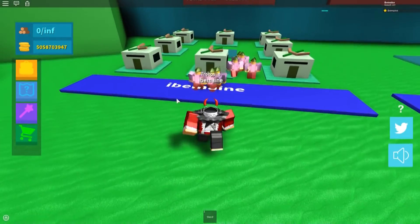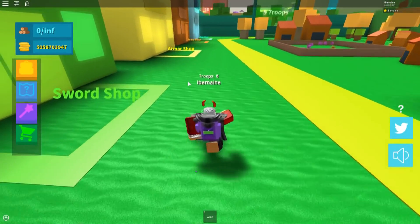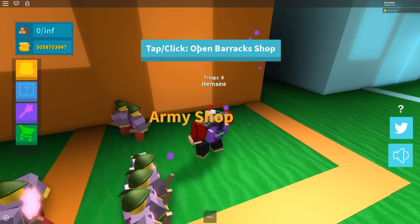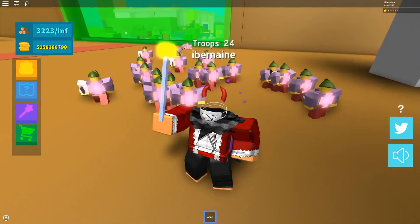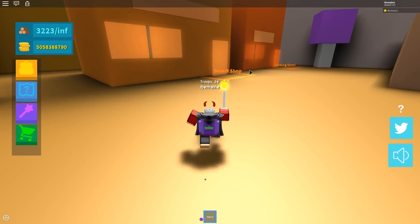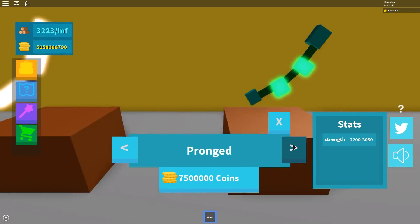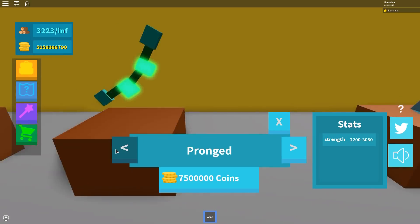Now we gotta buy troops for these guys, get them armor, and level them up. We might check out the new mini boss but we may need our best army for that. Let's buy some more archer troops and max them out. Wait — they have swords, that's why they're not shooting arrows. Of course — if they don't have bows, they can't shoot. Makes sense.